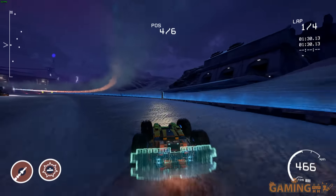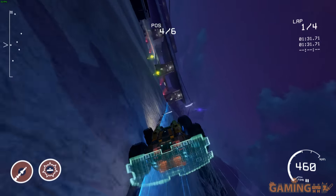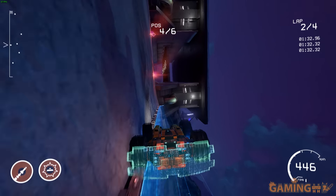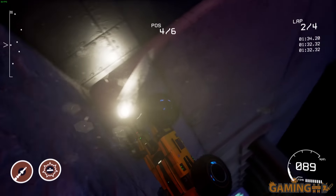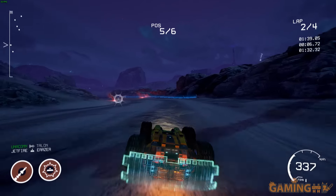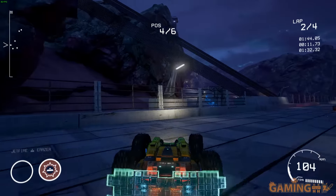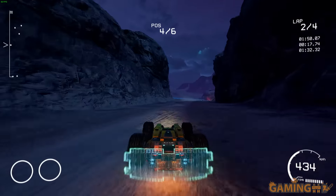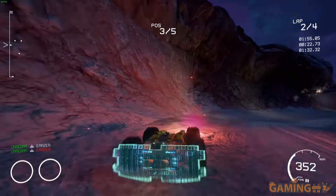To help me play better, I'm going to activate the slow-motion mode now. This was a power-up in the previous game, but currently it's a feature I can activate with a single button. I actually hit and killed someone with that mine — I had enabled the option that lets you kill people with weapons in this race mode.